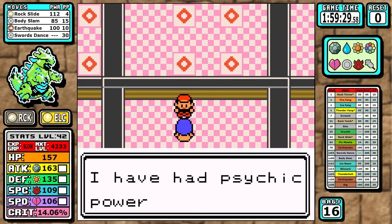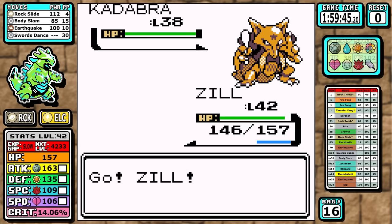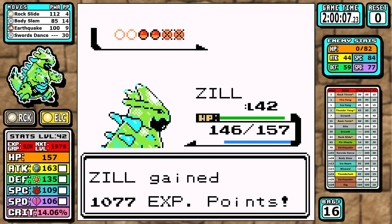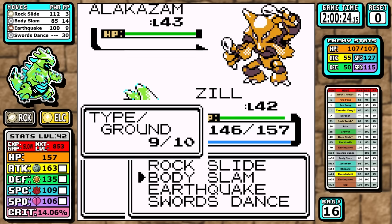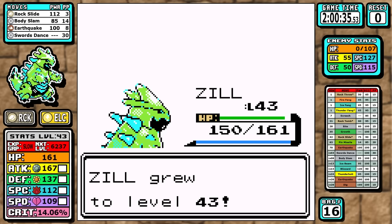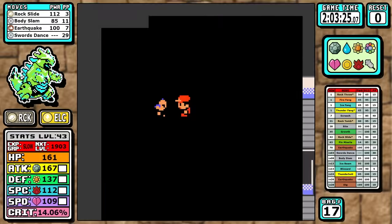Sabrina isn't that hard a matchup — you outspeed most of her Pokemon so there's no real need to set up. I just mow through the team. The only thing that could potentially be a problem is not outspeeding Alakazam — maybe it crits — but it doesn't actually know Psychic, so if it doesn't crit it doesn't one-shot you. It doesn't set up Reflect in time and we get it out of there. Just like that, that's the seventh badge down.